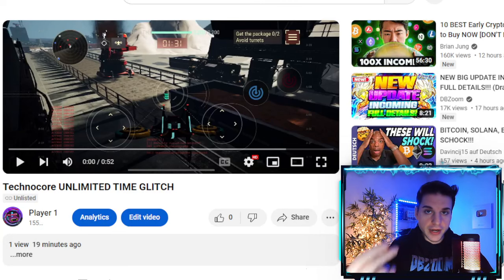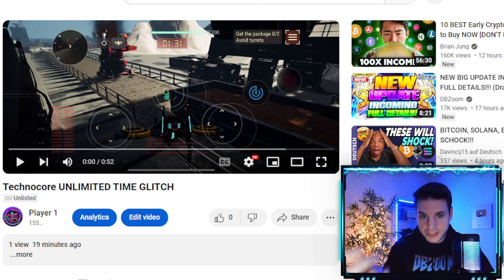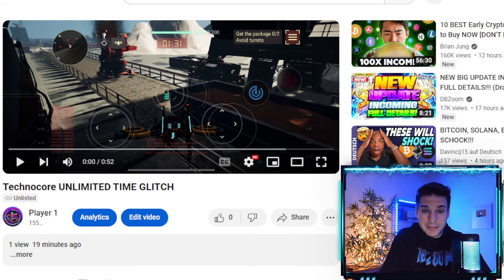There is a pretty insane glitch in Technocore at the moment which allows you to essentially get unlimited time on your runs. This is pretty massive especially when you're level 100 trying to collect all your secondary loots. This is a glitch I found out about last night, and I'm recording a video to address it. I'll also be addressing this to the Discord mods, hopefully they patch this as soon as possible — this is a glitch and I'm trying to improve the game.